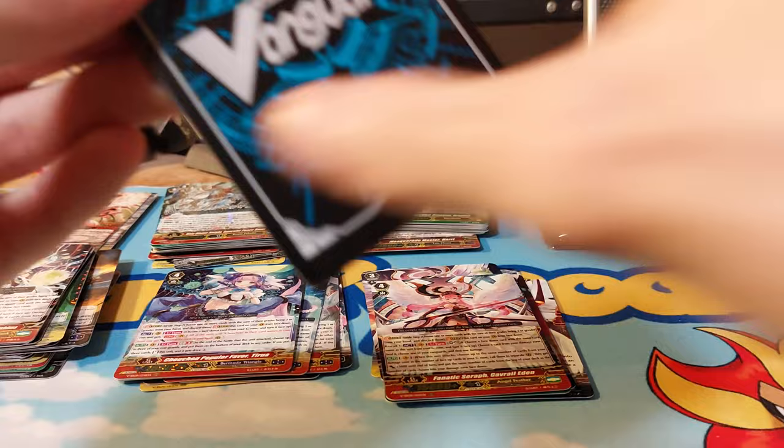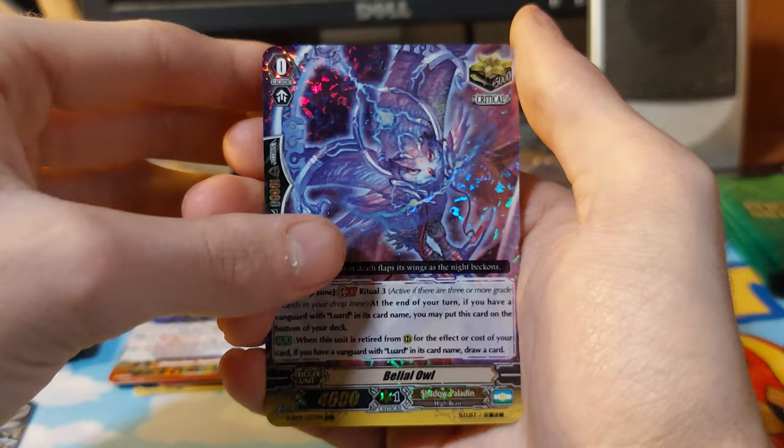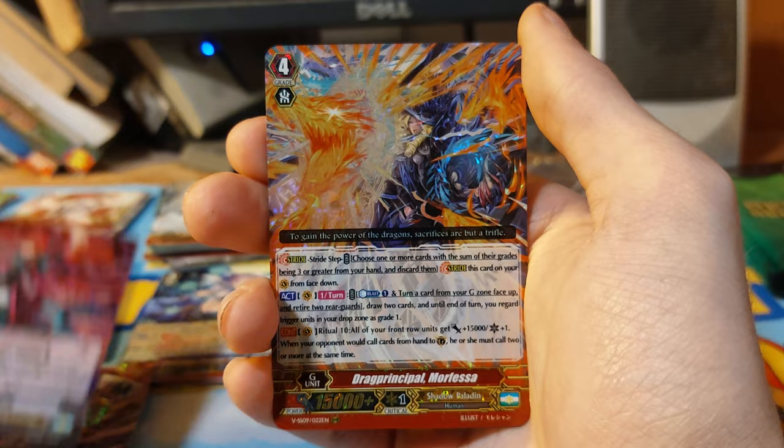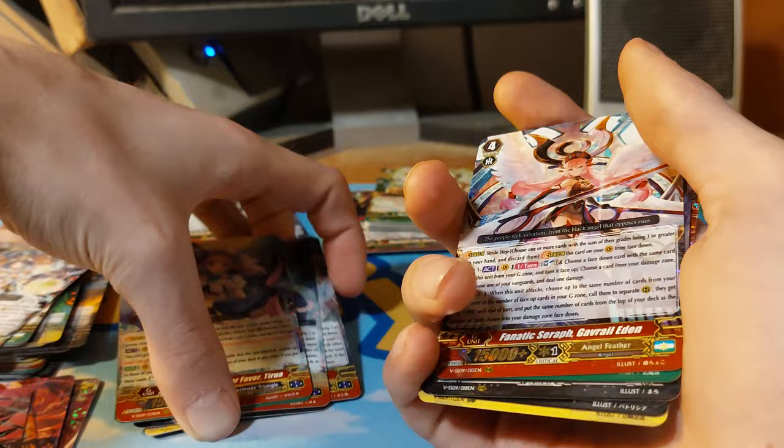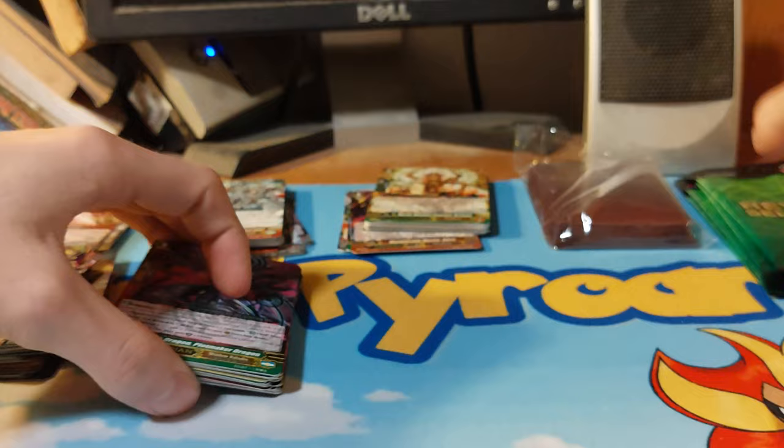Five packs left. I think we're still looking for an SP — unless an SP is not guaranteed. But we have Shadow Paladin — Owl, Phantom Blaster Dragon, Drag Lord, I'm not even gonna attempt that one, and we have a Dark Dragon. I know I keep having to move piles everywhere because there's a lot of cards. Four left.